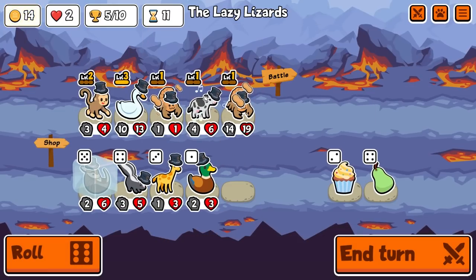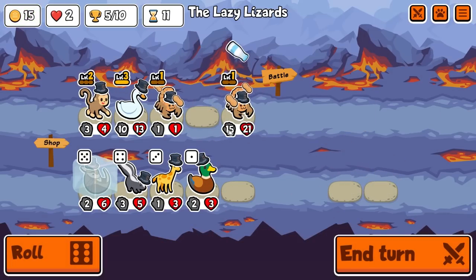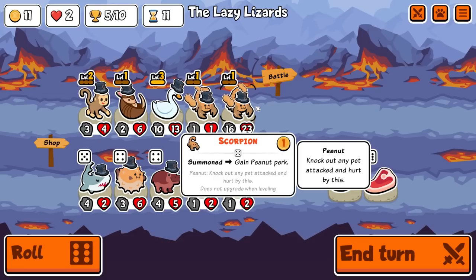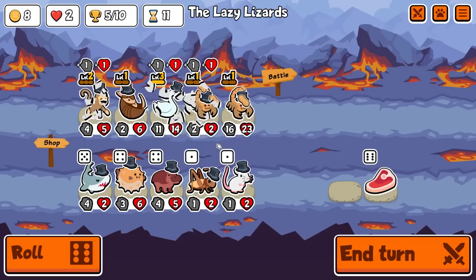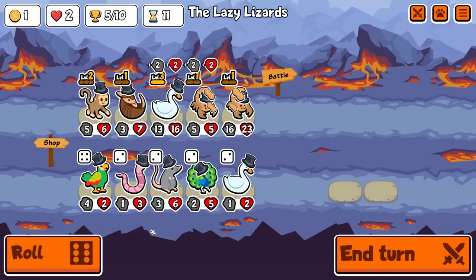We'll buy you, then we'll sell you, then we bring in the armadillo. Roll. So you currently have 16 and you're gonna give it 4, so you actually go up to 20. If we can hit it — we didn't hit it.